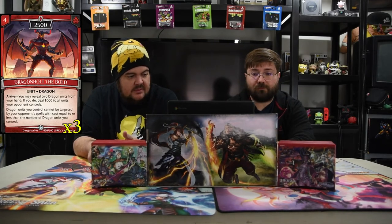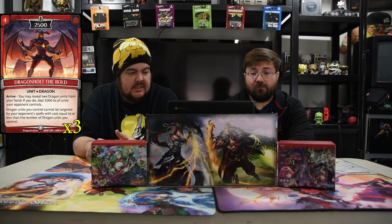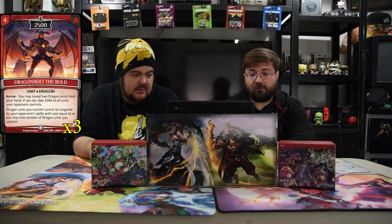Next is Dragon Holt the Bowl. He is four for a 2500. Arrive: you may reveal two dragon units from your hand. If you do, deal a thousand to all units your opponents control, and then dragon units you control cannot be targeted by spells or abilities your opponents control with cost equal to or less than the number of dragons you control. So you can get up to five and just be like, don't target my stuff for under five.